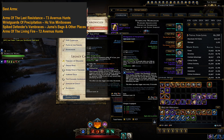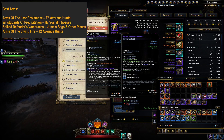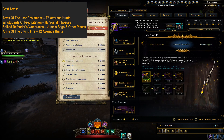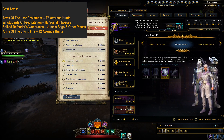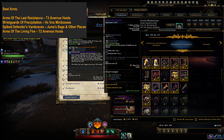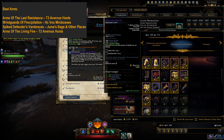Wrist Guards of Precipitation are a stronger version of the Lion's Guard Gloves. Bards and Rogues both benefit from these if they aren't capped on power yet, and they can also be good on other classes. Spiked Defender's Bracers are somewhat outdated but are still a great option for players that don't have the newer gear. Arms of the Living Fire can be good if you aren't capped on power yet — they grant a lot of power as your HP decreases. This item used to be commonly used by Whisperknife builds a couple modules ago.